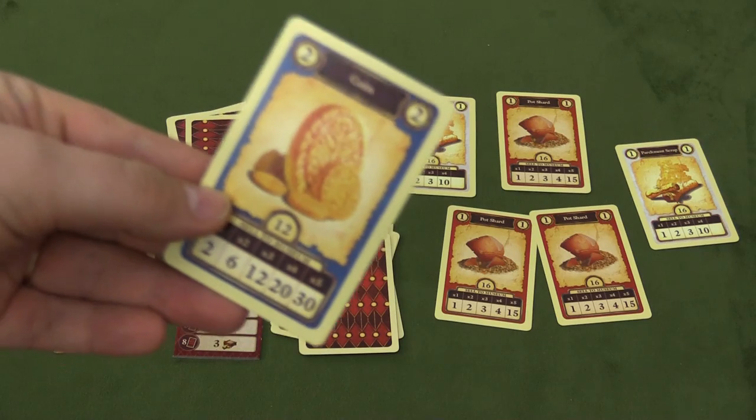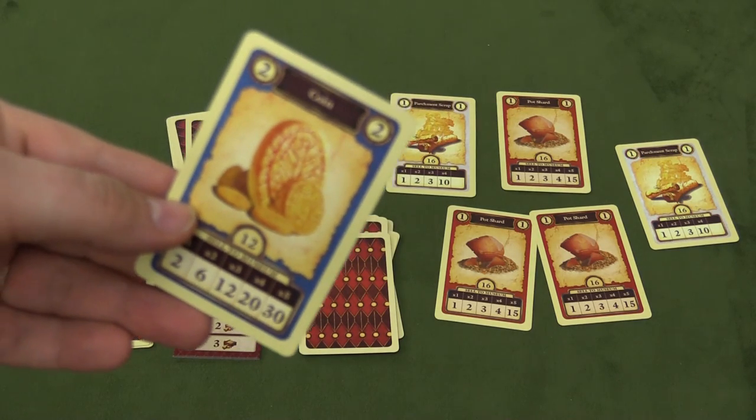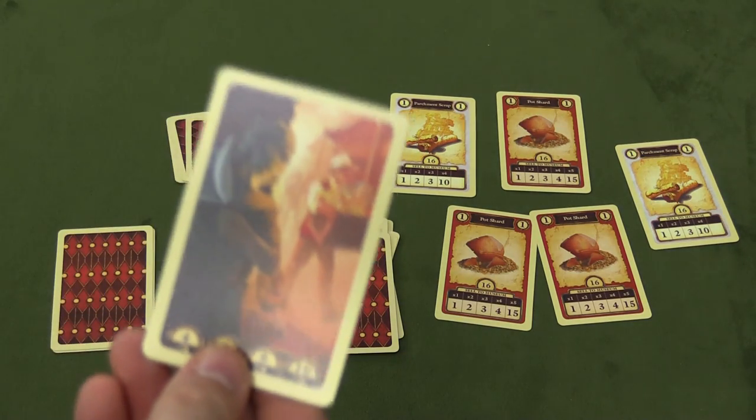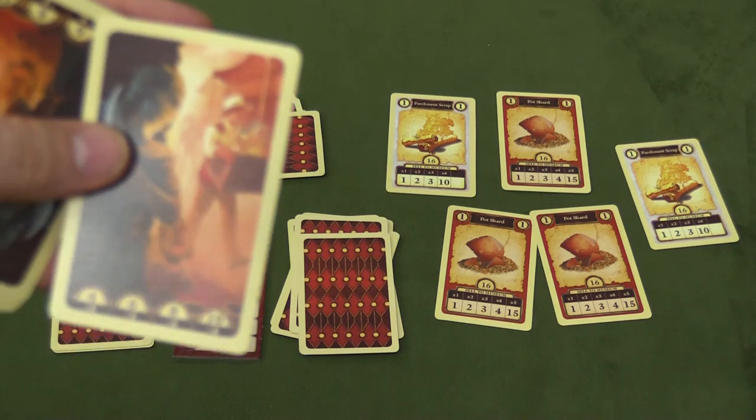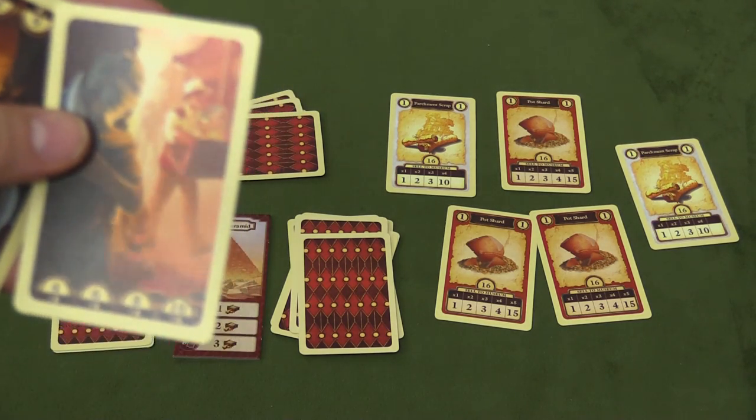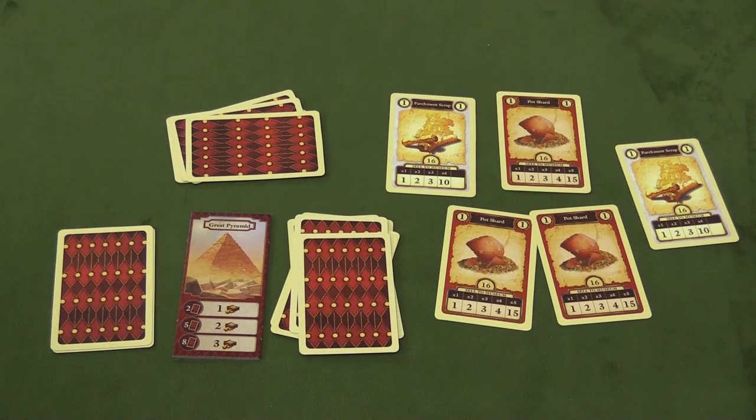On a player's turn, they will draw the top card into their hand. If it's a treasure card, they simply add it to their hand. If it's a thief card, they'll discard it face up in front of everybody — that way everyone can quickly look to see how many thief cards have been shown — and they'll steal a card at random from another player's hand.